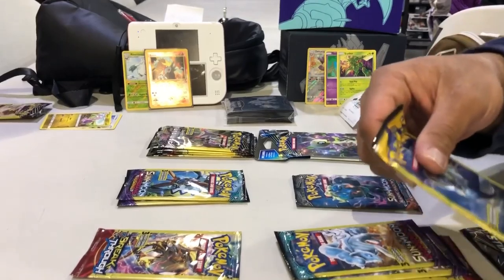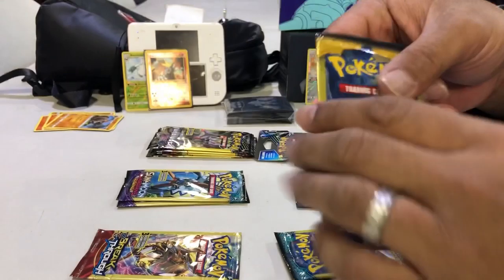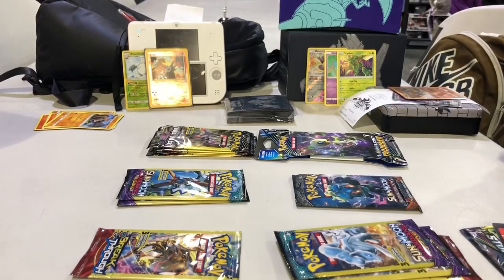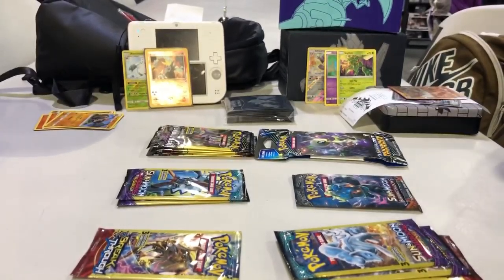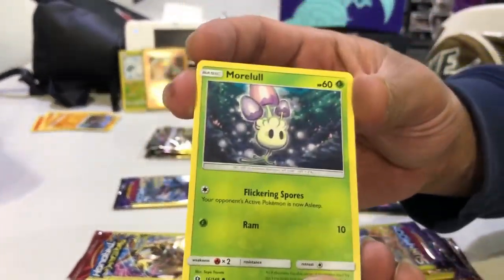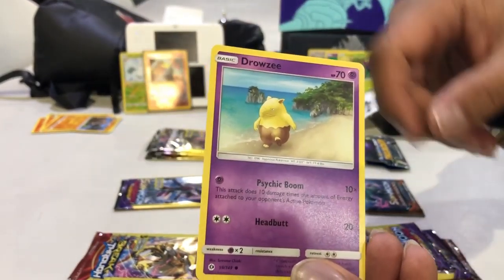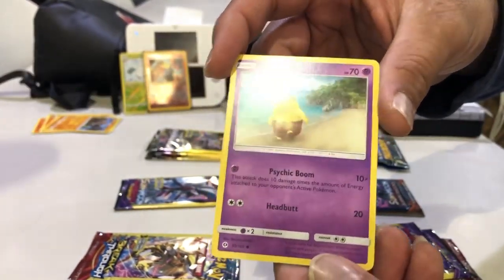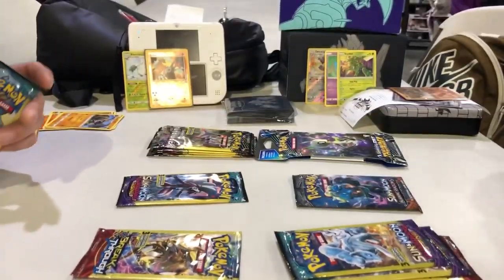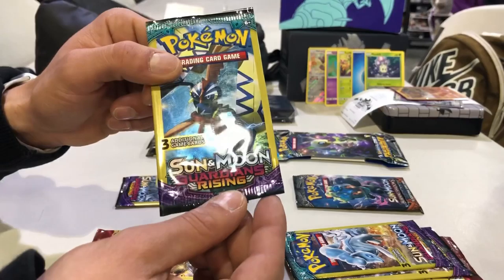I'm going to switch it up and go with the base set Sun and Moon with Lunala on it. So we got Morlul, Water Energy, and a Drowzee. Oh, that's a cool Drowzee art — just chilling, walking along the coastline. Excuse me guys, got a little bit of a cold here.